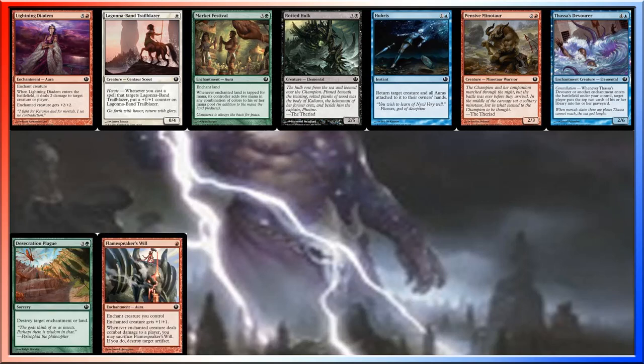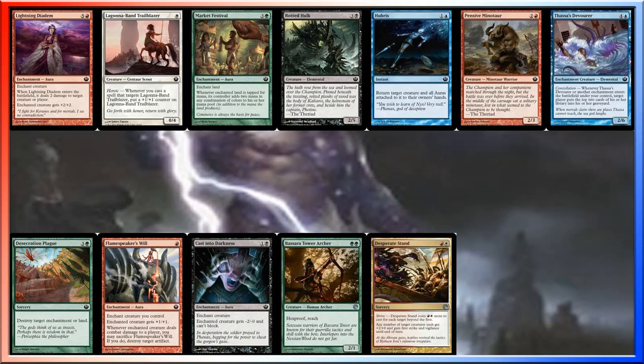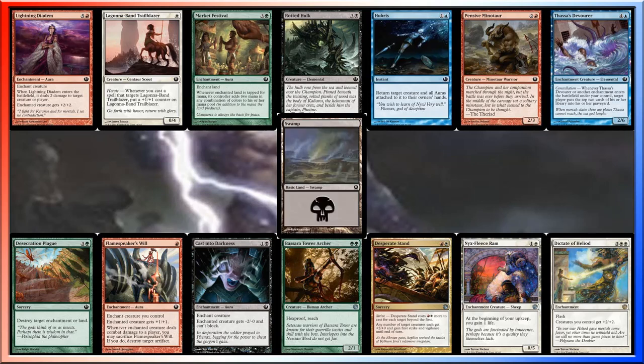Flamespeaker's Will, Cast Into Darkness, Bessara Tower Archer, Desperate Stand, a Nix Fleece Ram, a Dictate of Heliod, and a basic Swamp as the land.